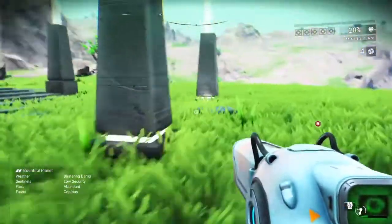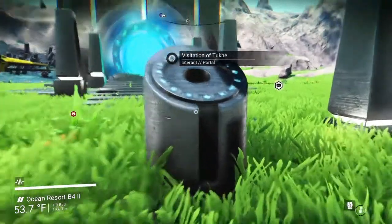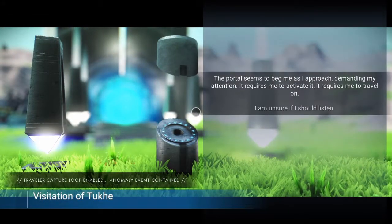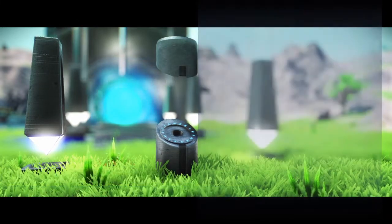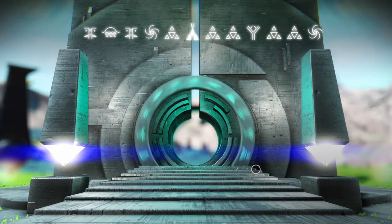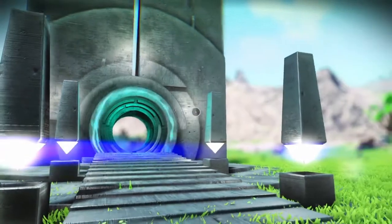Everything is safe so far and we are at Visitation of Tuke. Why don't we type in the glyphs — I'll pause it so we can check those out. Traveler capture loop enabled, anomaly event contained. We'll add the final portal glyph — there it is.